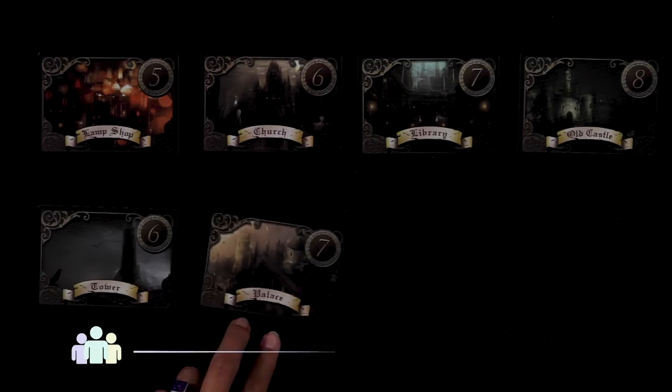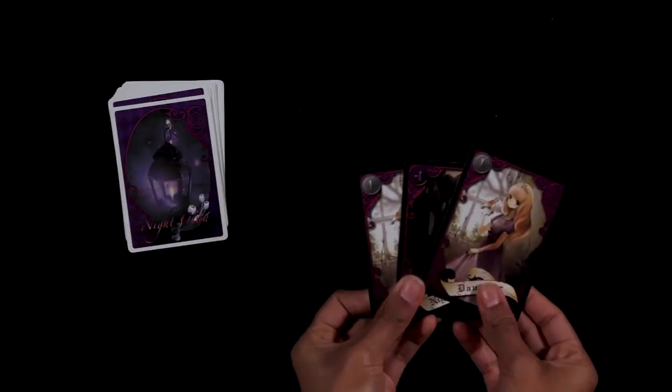Place the location cards based on the number of players. Each player chooses a color deck, shuffles the cards, and draws 3 cards from their deck.